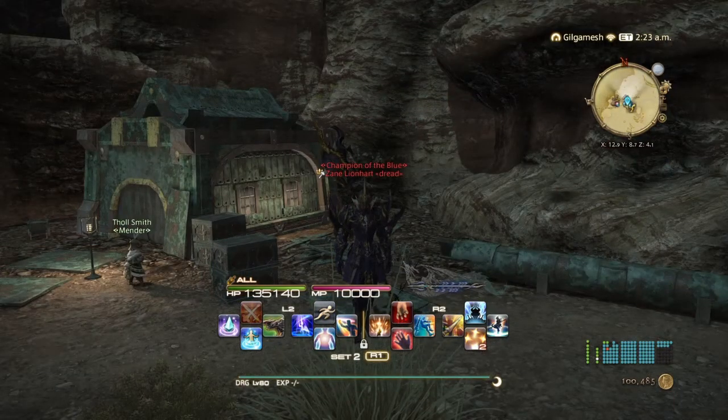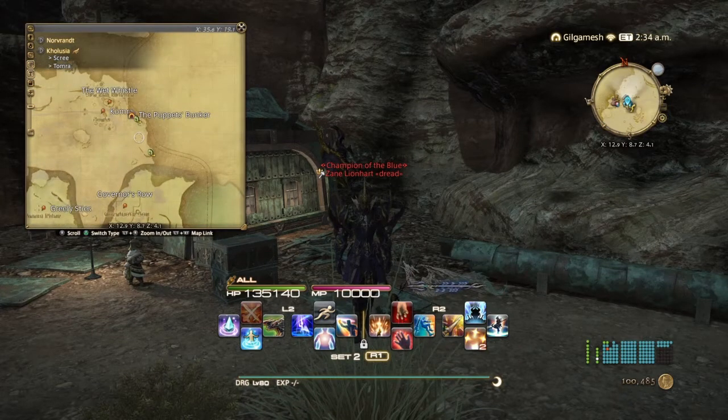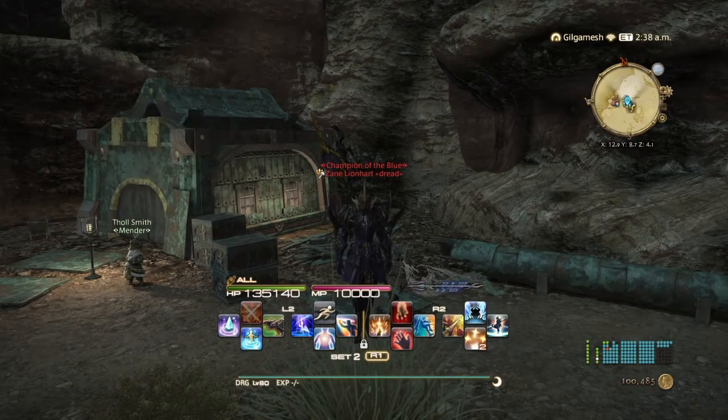The last 24-man raid is going to be the YoRHa Dark Apocalypse, which has nothing to do with Final Fantasy XIV's lore, but does have to do with NieR. So if you're a NieR fan, this is for you. You're going to be talking to the Gossipy Dwarf in Kholusia at X12.9, Y8.7. The quest Word About Komra is what you're looking for, and he'll be standing around where I am right now. This will take you over to that area to do the story. It's completely optional and has nothing to do with the main story for Final Fantasy XIV, so you can skip it if you like. That is going to conclude the 24-man raid locations and quests.